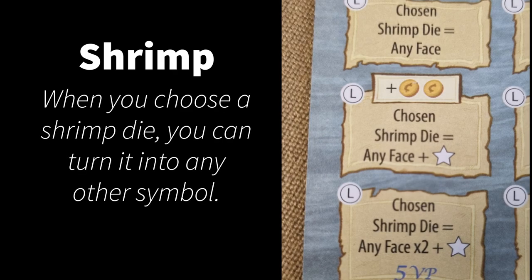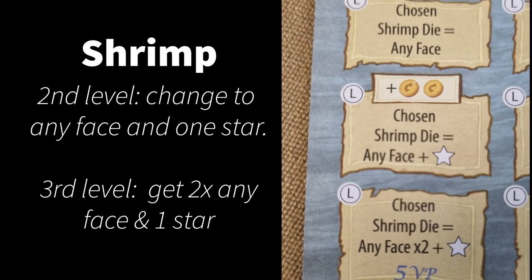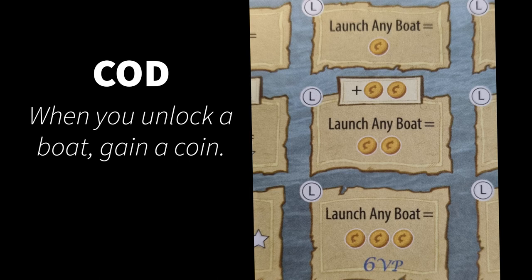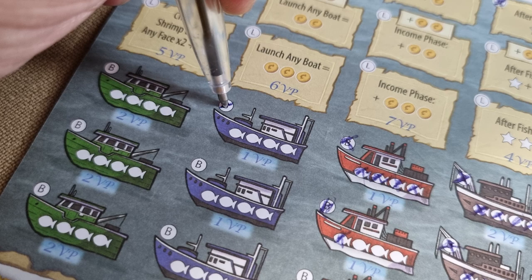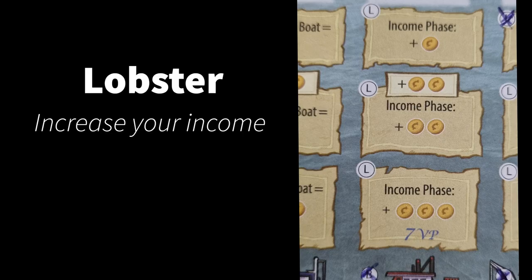Let's look at each section in more detail, starting with the licenses. For the shrimp license, the first one lets you use a shrimp die to mark off any of the other boat dice areas. The second level does the same, plus you get to take an additional star action — marking off one box of any section. The third license lets you mark off two boxes of any boat dice section and also take a star action. For the cod license, the first gives you one coin each time you launch a new boat, the second gives you two coins, and the third gives you three. The lobster license increases your income bonus by one during the income phase, by two for the second license, and by three for the third.